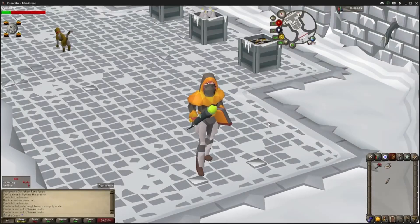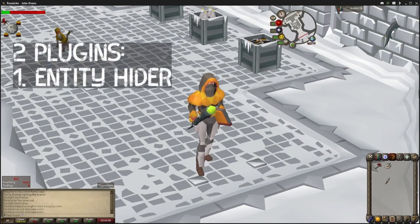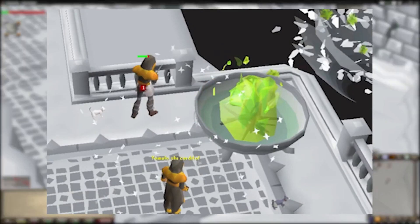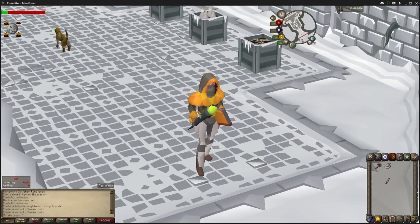I have two quick points regarding plugins. One is that you should be using Entity Hider, provided you are playing on RuneLite. This is beneficial because you can leave RuneScape up and glance at it out of the corner of your eye and easily tell when you get hit. But if there are dozens or even five other people on your screen, it's really hard to tell when your character gets hit. Getting rid of all those other characters makes it easy to tell when you need to eat.